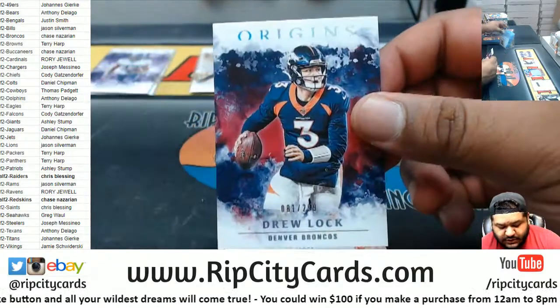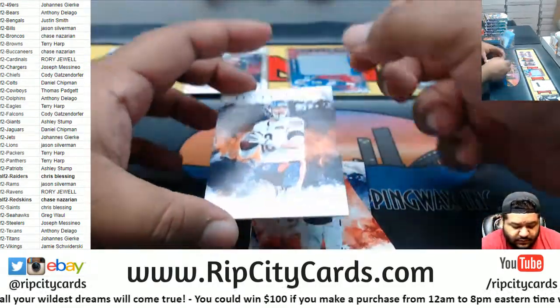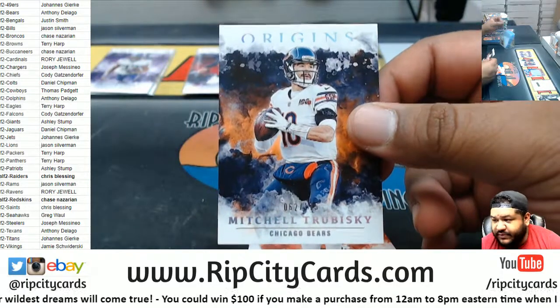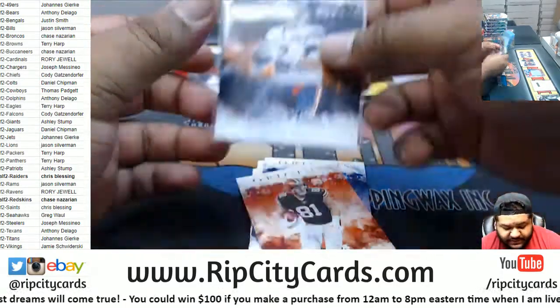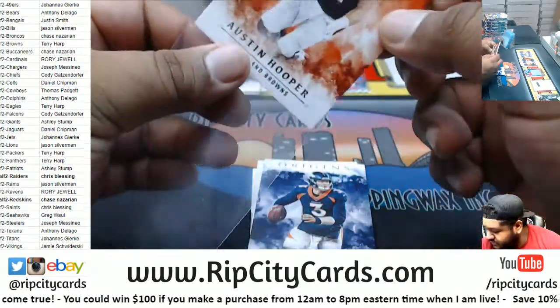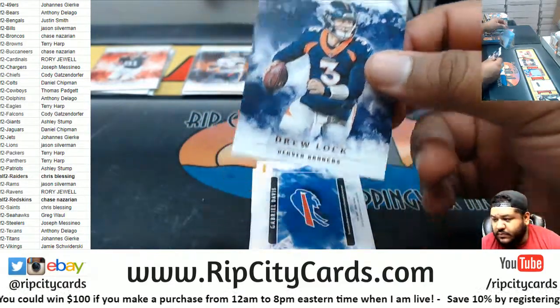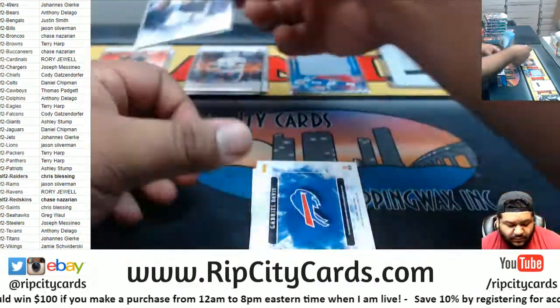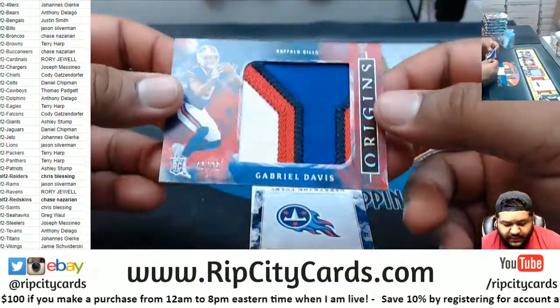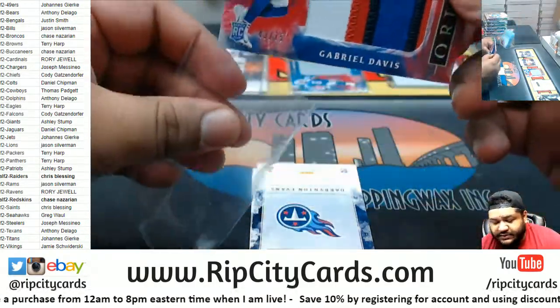There we go — Drew Locke, $2.99 Broncos. Trubisky, $1.75 Bears. Even the base cards in this set are just nice. Relic for the Bills, $0.75 — Gabriel Davis. Nice four colors on that patch.